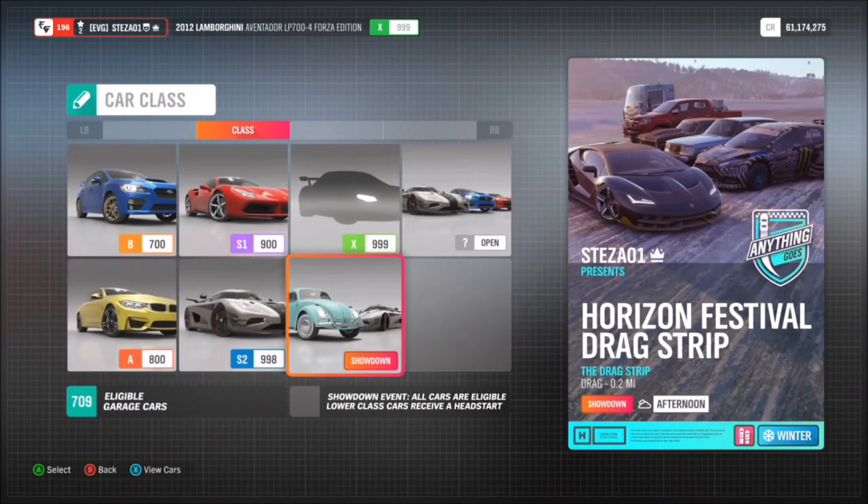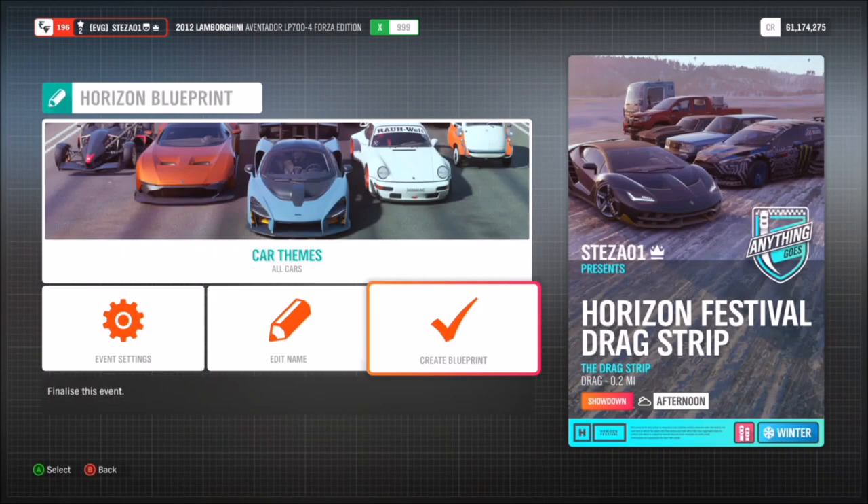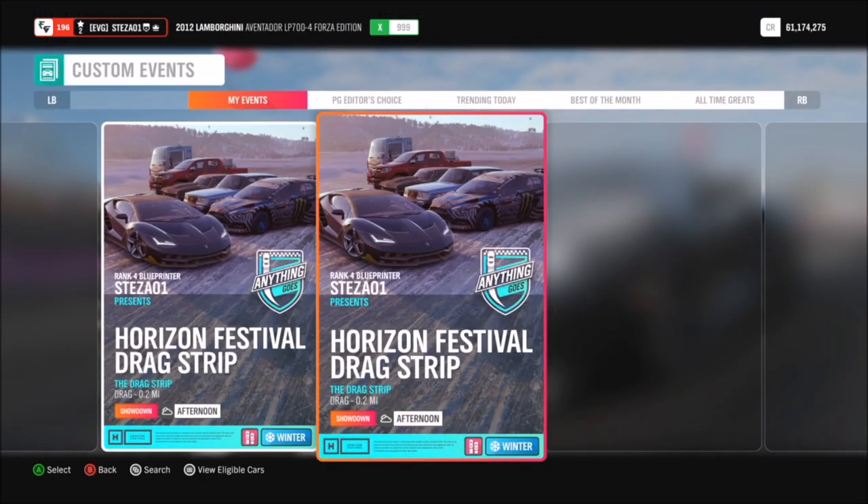You also want to create your own blueprint and select 'Anything Goes.' Instead of picking a car class, you click on the showdown option as you can see at the bottom. This means you can race in any class you want, but the lower down you are on the class tier, the bigger the head start you get above everyone else in a higher class car. You then create that blueprint — you can set the weather to whatever you want.